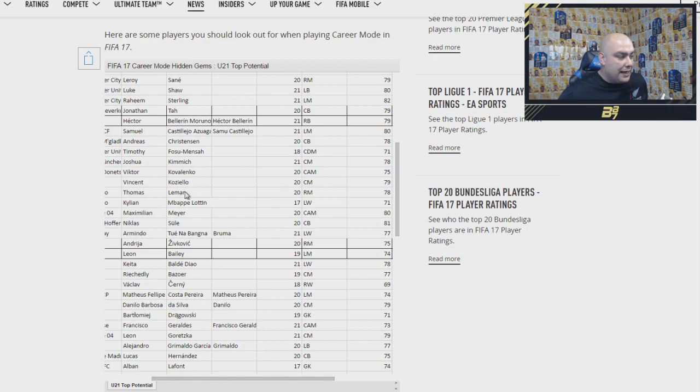Kovalenko is 75. Koziello is 79. Lamar is 78. Max Meyer is 80 rated. Sule is 81 rated. Zivkovic at 75 rated. Bayley at 74.